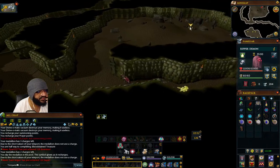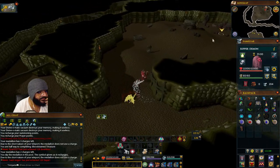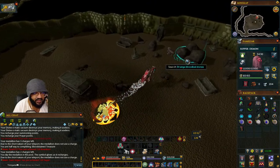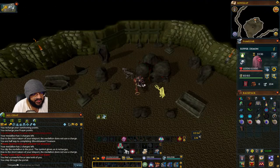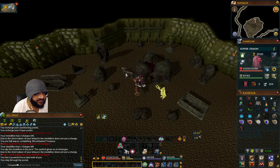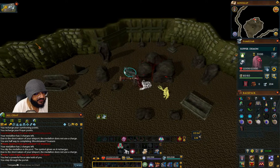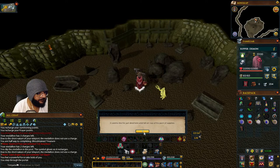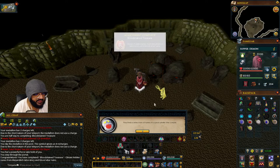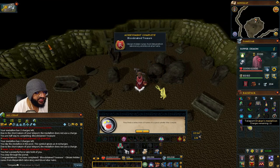Search the strange bloodied stones. This is the altar entrance. Once you get to the bloodied stones, which is the blood altar, you would search this corpse right here. And that's how you get the achievement.